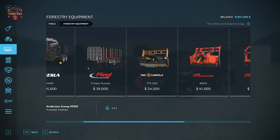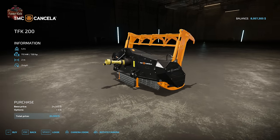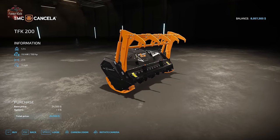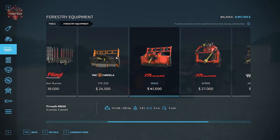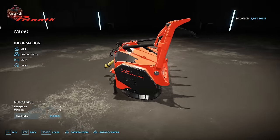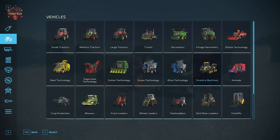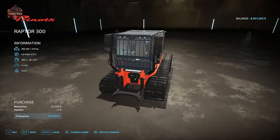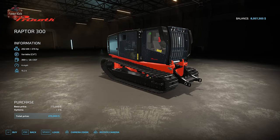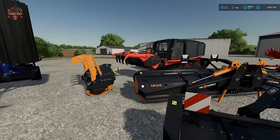Down in forestry equipment we have the TFK200 forestry mulcher, which attaches to the front or back three-point hitch of a tractor. Then we have the M650, intended to be hooked up to the massive Raptor 300 — a machine 100% dedicated to forestry. That's what we see right around back here.